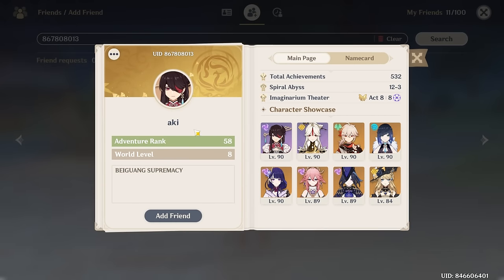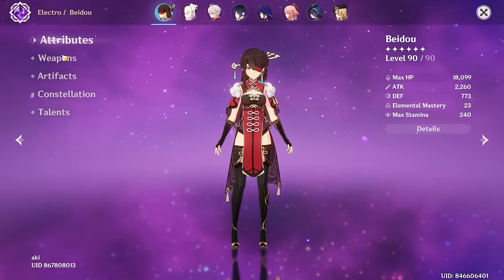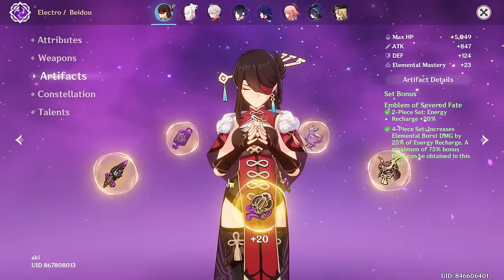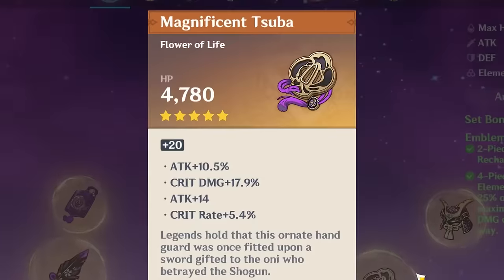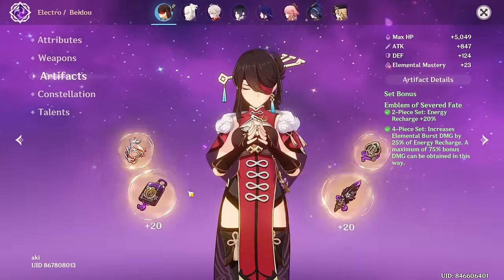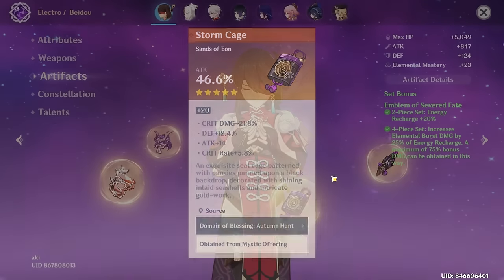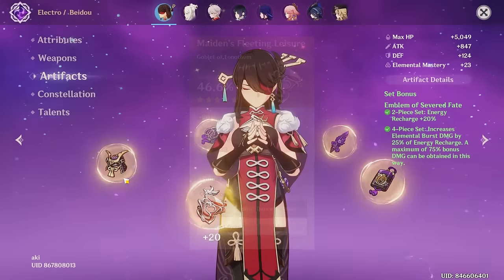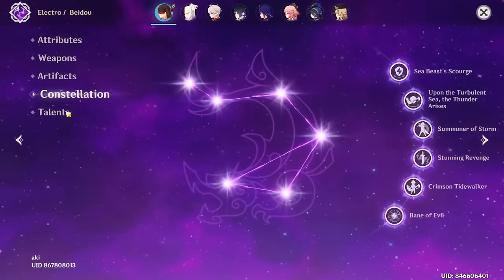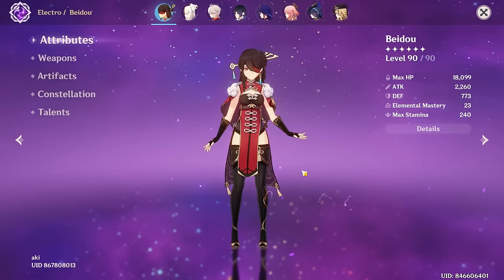Next up is Aki, who really wants their Beta reviewed. 2,260 attack on Wolf's Gravestone — wow. She's on full four-piece Emblem, which I think is one of her best sets, honestly. Every piece looks so nice. An almost perfect circlet, Constellation 6, triple crown — yep, that's a beautiful Beta. No complaints. This is just a great Beta.